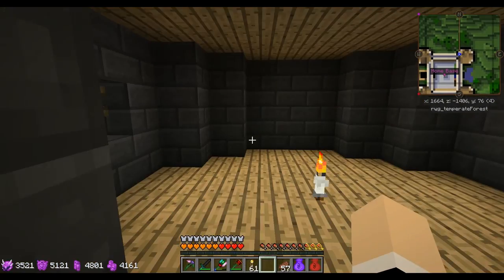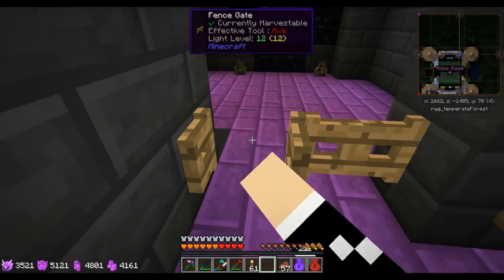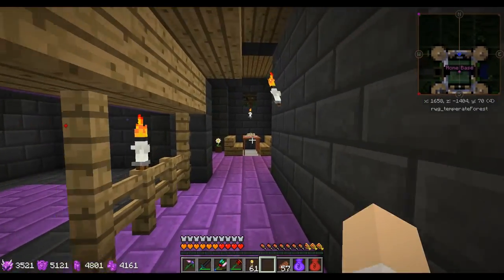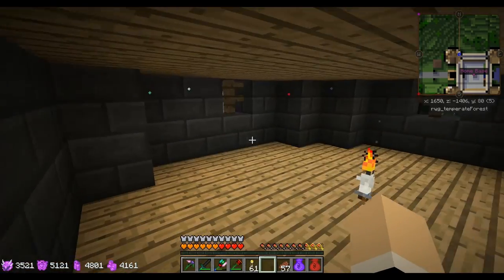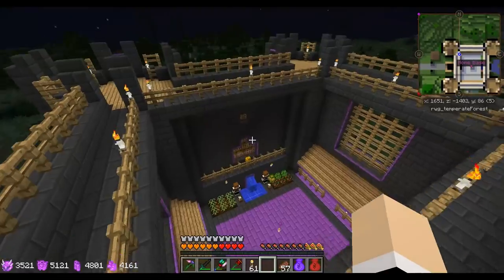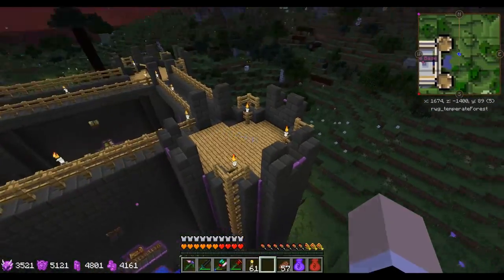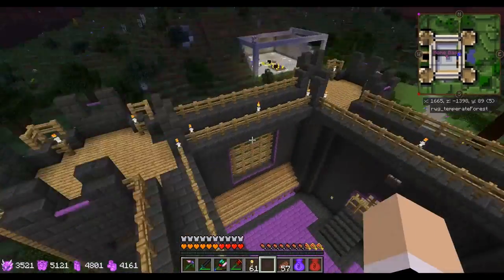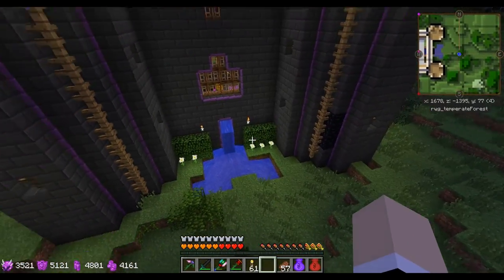In this tower there's just another portal which I don't really use anymore, and I put a telescope up there — so there's not a whole lot up here. But I have a lot of EMC, so if there's something I want I just take it out of the transmutation table.